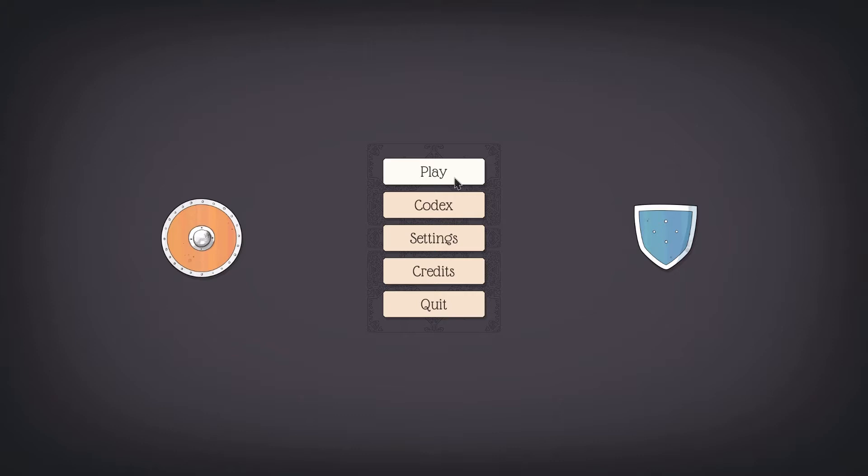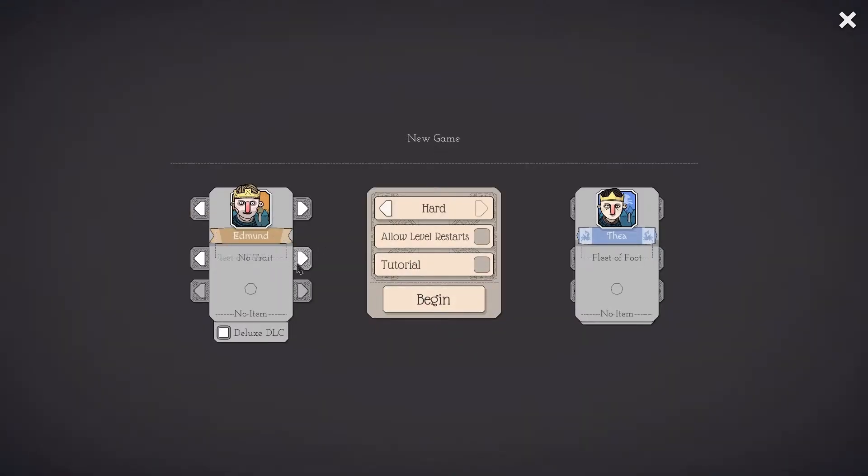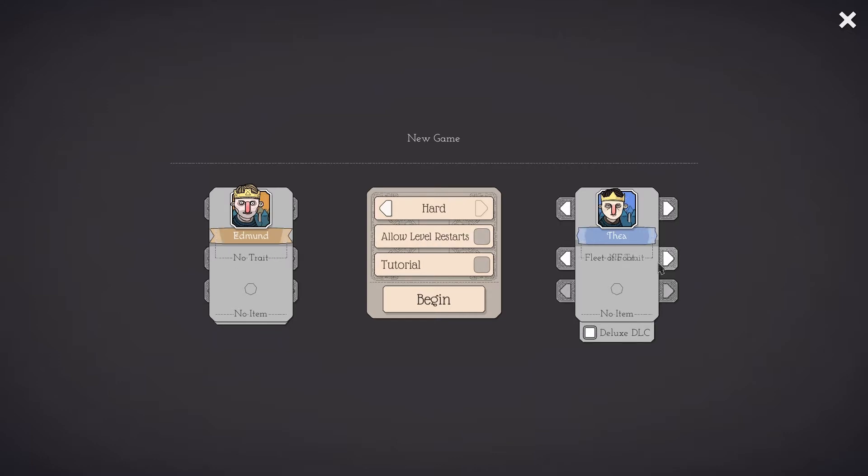We are starting with one of the games I really enjoy but am absolutely terrible at — Bad North: Jotun Edition. It's a fairly minimalistic strategy game where you're defending your island from Vikings. I haven't played this in a long time so I thought it'd be a fun time to start again. We're going with Edmund with no traits, playing on normal because hard is plenty hard enough. Our two starting commanders are Edmund and Tear.